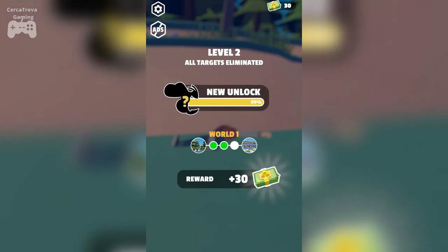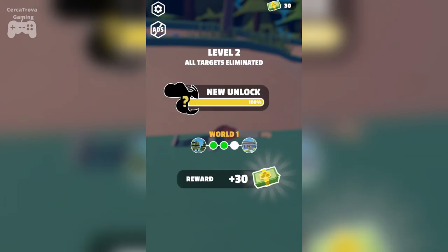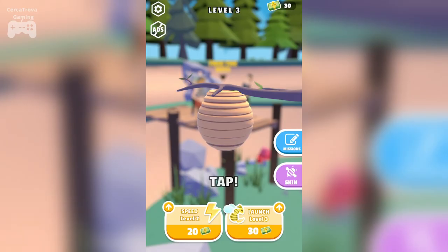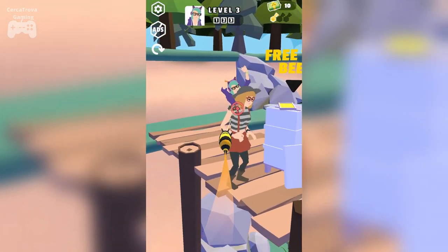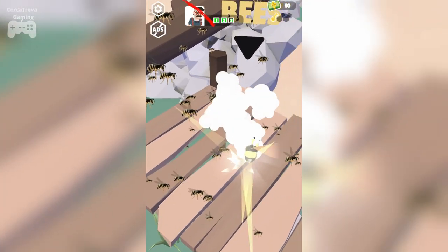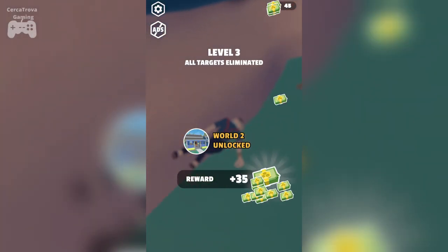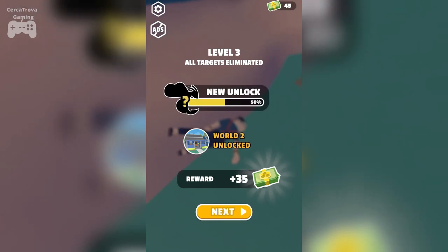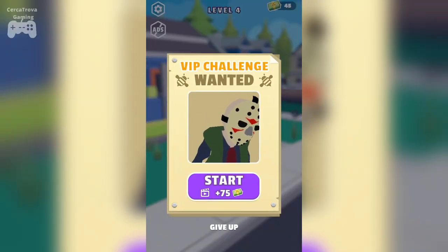A skin is unlocked but I'm not going to watch an ad. Let's just keep playing the game, keep upgrading and keep grinding. We have three targets this time. There was some kind of a bomb — it released and all of the targets are gone. So let's go to Level 4 now.